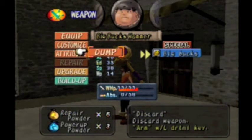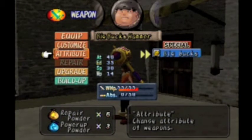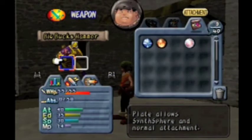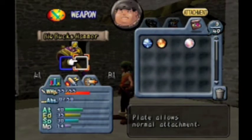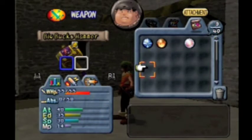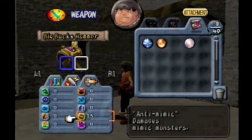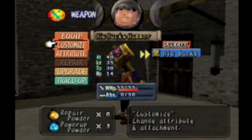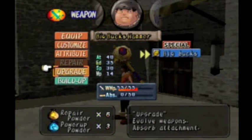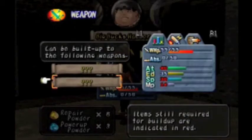Anyway, as it says, it has the special Big Bucks. If you don't know what that means — basically, every time you kill an enemy, you're guaranteed a lot more money than before. It also has really nice attack power. It has no elements on it and no anti-mimic. The only thing you need to know is it can be built up to two other weapons, but if you build it up, it loses its special. So you've got to consider that before you go ahead and build it up.